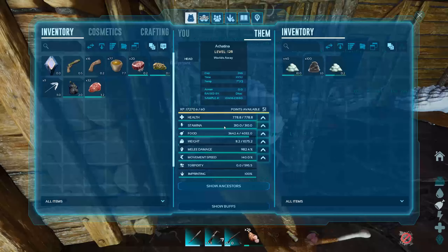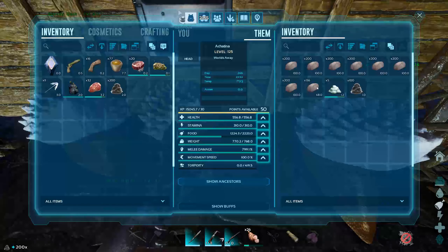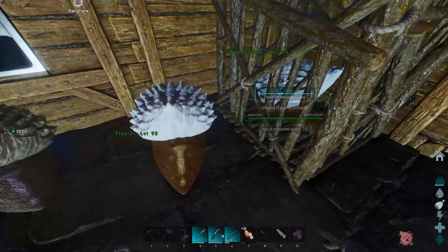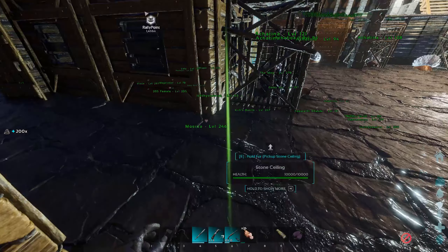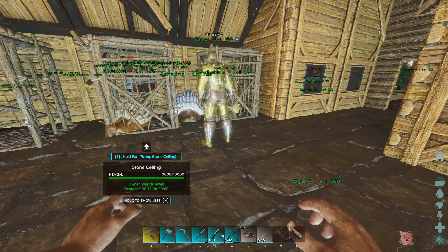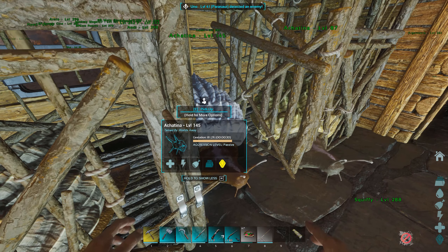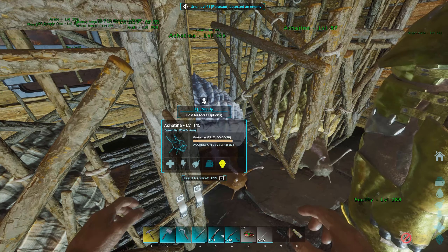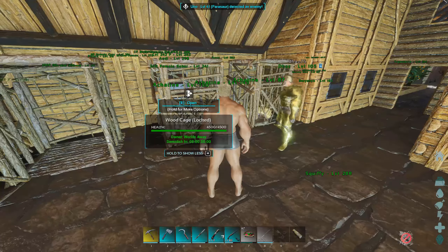Definitely one of the best tames in game right now. Our paste production has ramped up greatly since we've had these Achatinas — great for building some of those ascendant saddles we wanted to build for boss fights. There are of course other ways to get cementing paste, like raiding beaver dams or hitting the swamp cave with an imprinted frog. But with the ease and passive nature of Achatina paste production, I would say they are a must have in ARK Ascended.